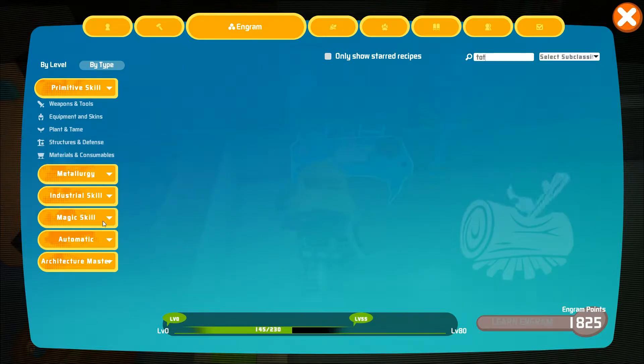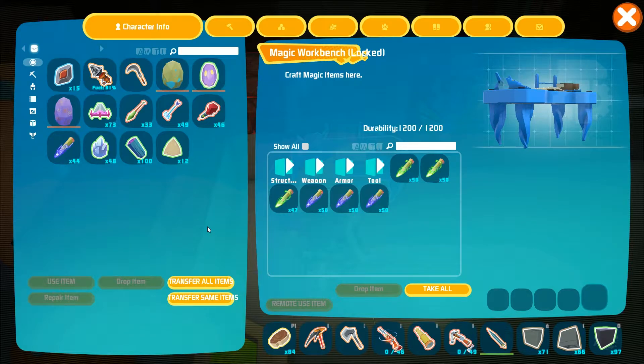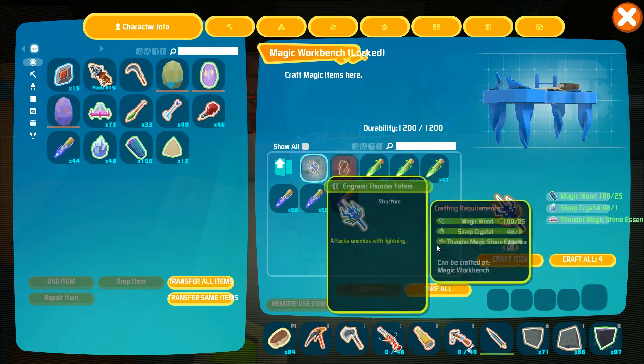In order to craft it you will need to have a magic workbench. The ingram for Thunder Totem can be learned on level 60. It will require 25 magic wood, 1 sharp crystal and 4 thunder magic stone essences.